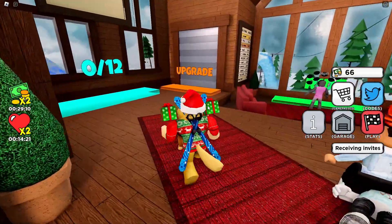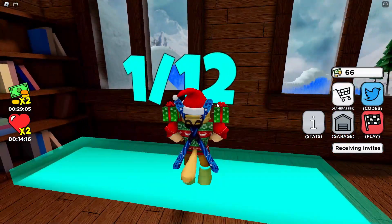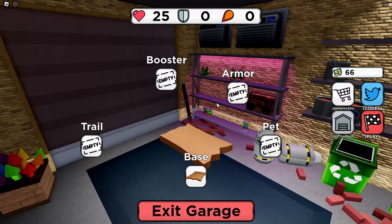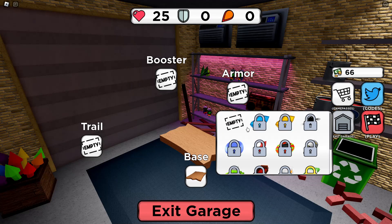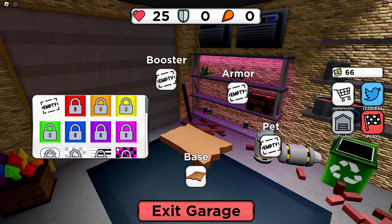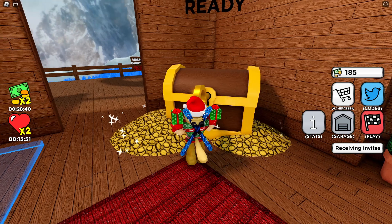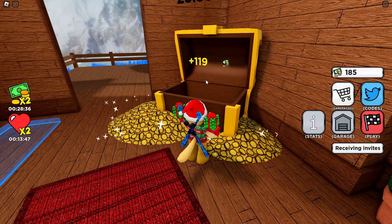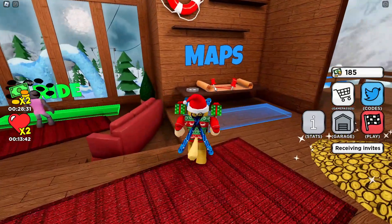Now let's look at some of the upgrades. What's this over here — one of 12, is this like some sort of sled race? I'm not sure, but here's where we can upgrade our board. You can get different sleds, though I don't seem to have any upgrades at the moment. We do have a daily gift — let's go ahead and claim this. Oh, it's got a whole animation! 119 coins — yes! All right, that's good.